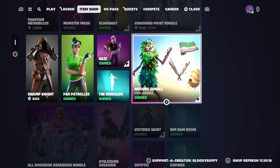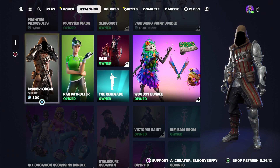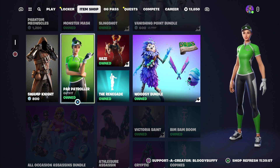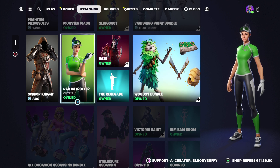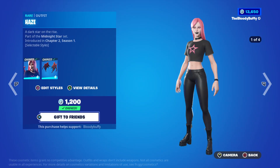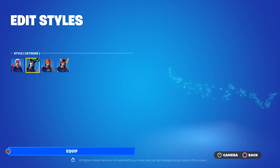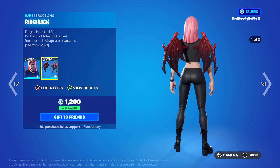Then we have Swamp Knight, that's back after 25 days. Car Patroller — nice skin — that's back after 46 days. We have Haid, she has 4 edit styles now, back after 87 days. You've got the default, the extreme, the auric haze, and tough luck haze with a massive back bling.